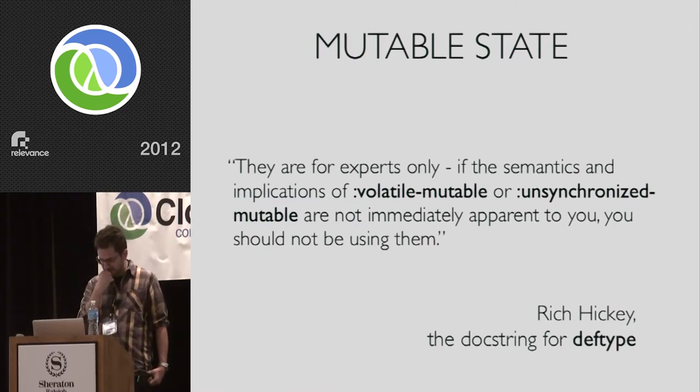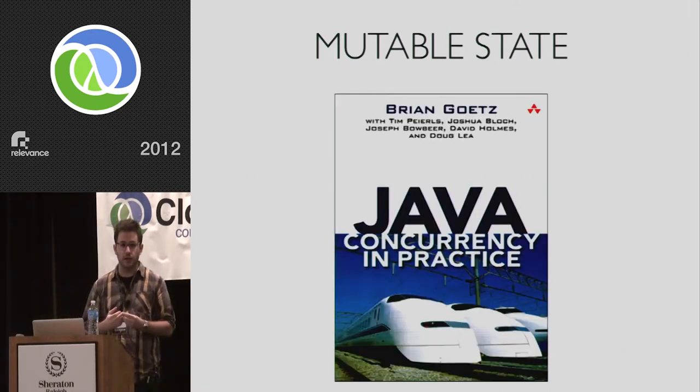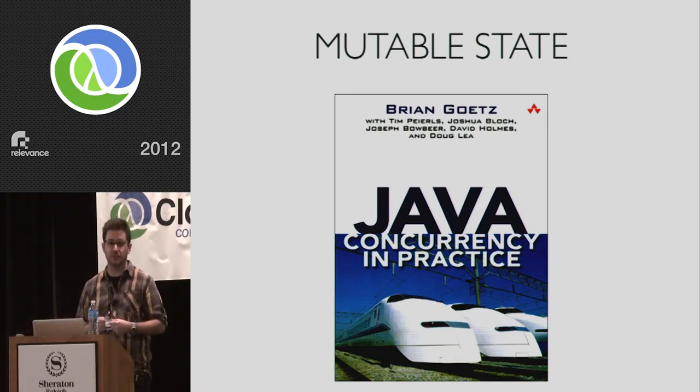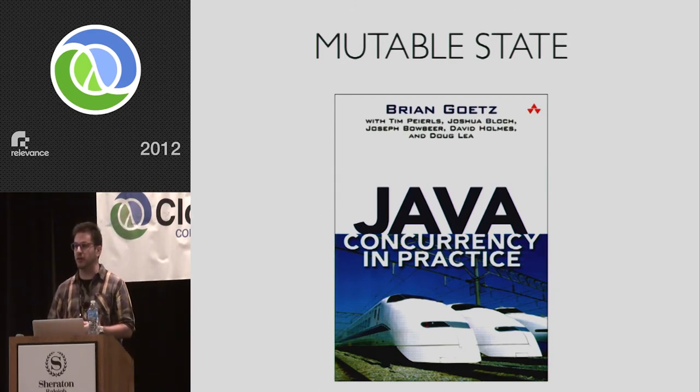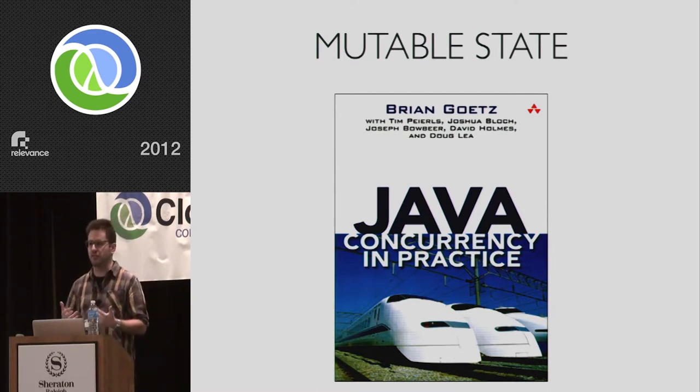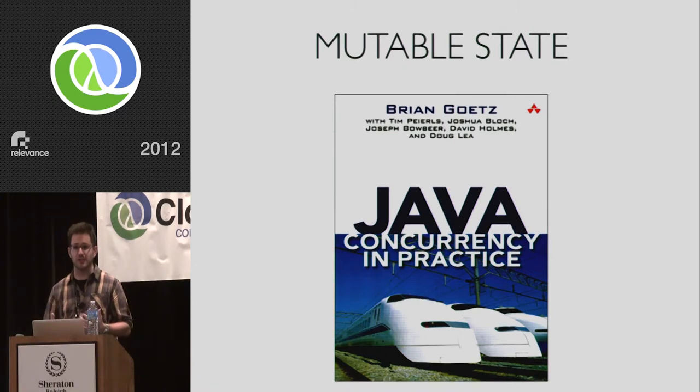So we have to use mutable state. This is from the docstring for deftype — Rich telling us, don't. And he's right. This is not something to use lightly; the fact that it's freely available in Java isn't an indication of its safety. You should read 'Java Concurrency in Practice' — if you read it, you'll understand how scary mutable state is and gain newfound respect for the ways in which Clojure keeps us on the straight and narrow. If you want to go down this path, I strongly recommend you read it, internalize it, and spend a lot of time thinking about how you can shoot yourself in the foot without even realizing it.